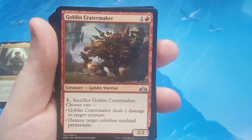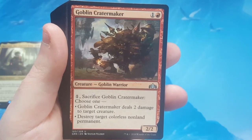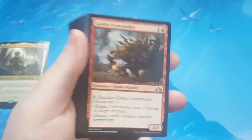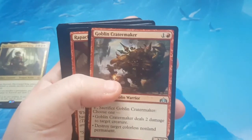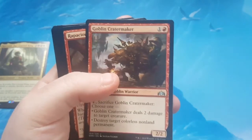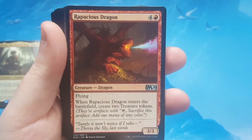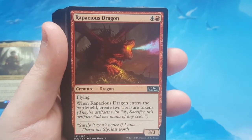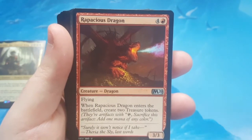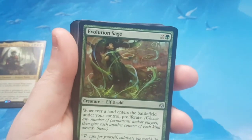Goblin Cratermaker is 2 to cast, 2/2. You can pay 1 and sacrifice him to choose either 2 damage to target creature or destroy target colorless non-land permanent — which can take care of almost every Eldrazi in the game minus the indestructible ones. Rapacious Dragon is 5 to cast, 3/3 flyer. When it enters the battlefield, create 2 treasure tokens. Treasure tokens are like a lotus petal — they're an artifact you can sacrifice to add 1 mana of any color.